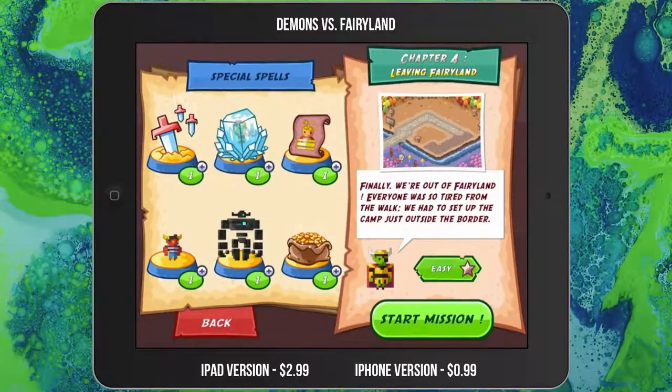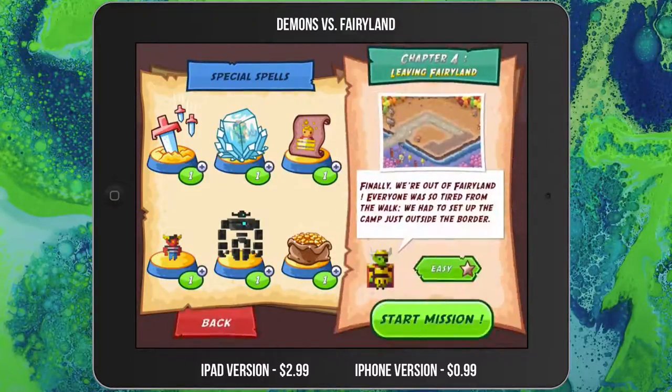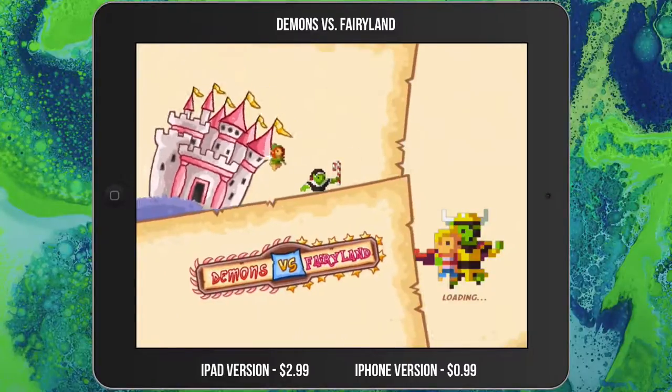At the loadout screen you'll see the chapter or level you're at, a little about that level, and some of the enemies in it. You can change the difficulty — easy and normal are unlocked to begin with. For the sake of the video I'll keep it on easy, but it does get difficult when you ramp up the level. Over to the left there are in-app purchases — you do not have to buy them and there's no time gate on this game. You can purchase special abilities with the premium currency, which is candy.